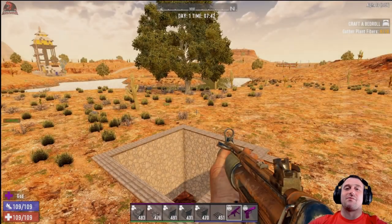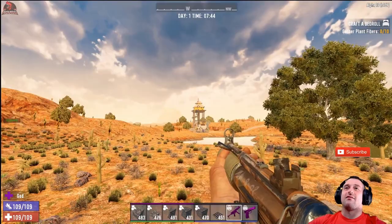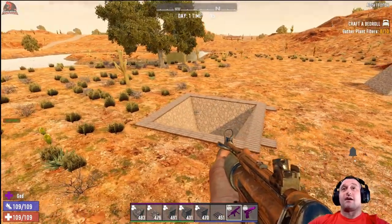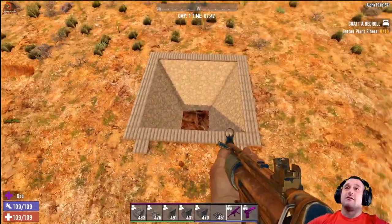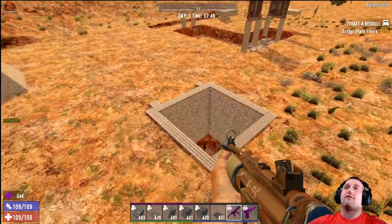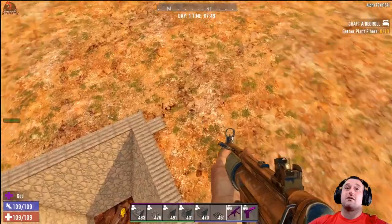What is up Roughnecks? This is PwnSourceRex with PwnSourceRex Gaming, and today we are back at the Lake House by Dishong at the Roughneck Refuge. Today we're going to be testing the Slip N' Slide, which was a staple in Alpha 18. I have it built here, so let's take a look.